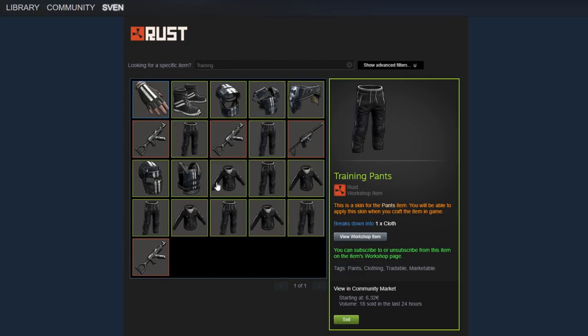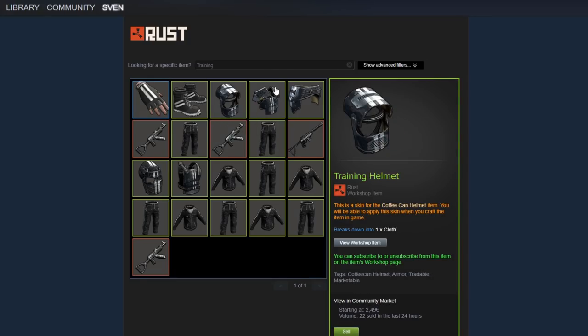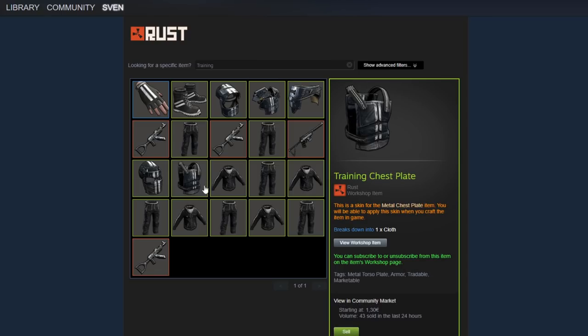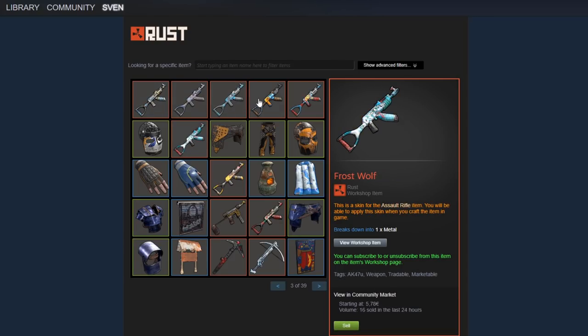The Training hoodie and pants were the first two training items and were very unique compared to other hoodies and pants - there wasn't really a clean black look with white lines like a bit of Adidas style. People knew it was going to go up. I have six Training pants and they're worth six euro twenty-three each, so I made an insane profit. The gloves were probably 90 cents and the boots one euro thirty. The coffee can still went up, same for the vest. The Training kilt is twelve euro forty-two - kilts just go up higher, especially when matching with many other skins.